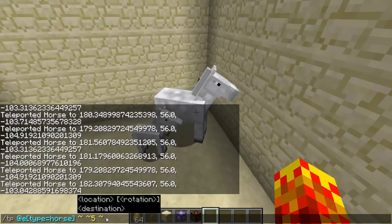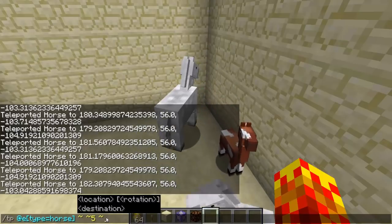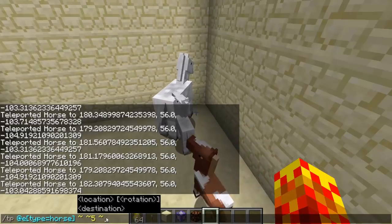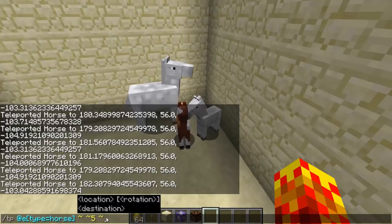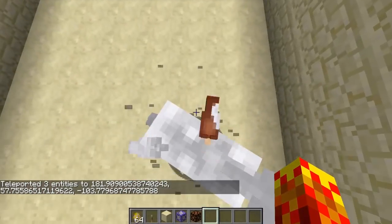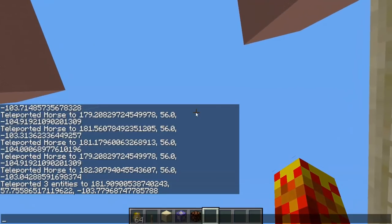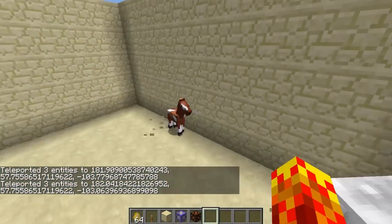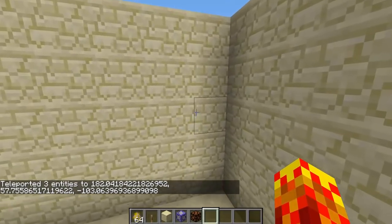The change in version 1.13 now forces the player to execute the command. So essentially the teleported horses will TP to you and then teleport five blocks up, because it's going to teleport relative to the executor of the command. So if I do this now, you can see the horses no longer teleport five blocks up — they've teleported above me. You can see the teleported horses are now five blocks above me, rather than being five blocks above themselves.